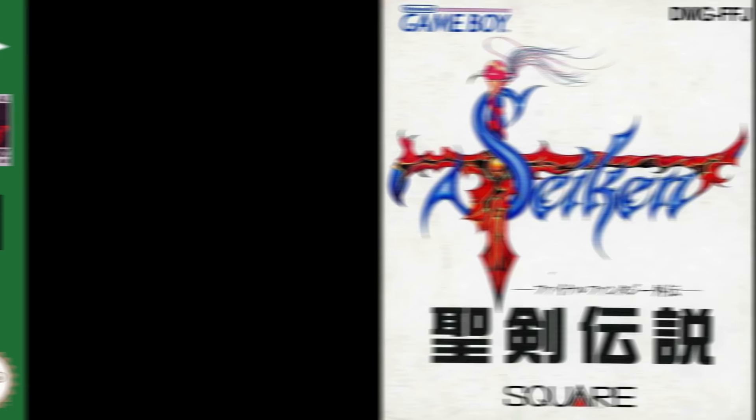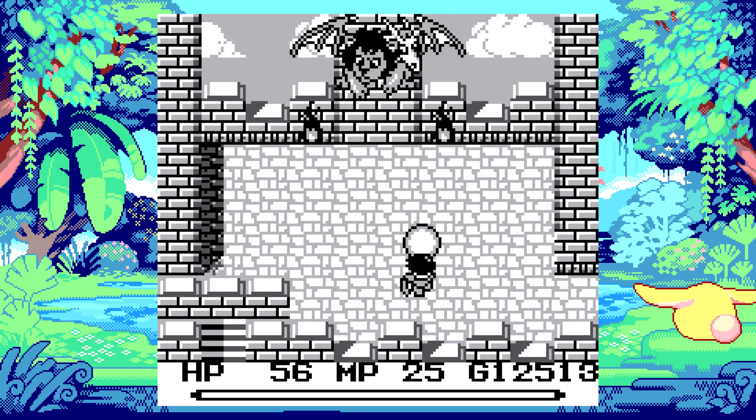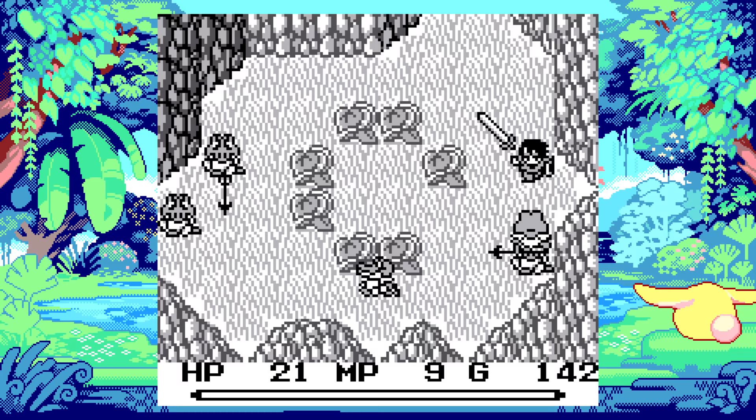The first game in the collection is Final Fantasy Adventure, or Mystic Quest, or Seiken Densetsu, depending on where you live. As the American name suggests, the game was a Final Fantasy spin-off designed to hybridize action and RPG gameplay. For the most part it plays like a top-down Zelda but with a few standard RPG mechanics. You gain XP and level up when defeating enemies, learn spells to attack and heal with, and occasionally join up with partner characters with varying levels of usefulness.